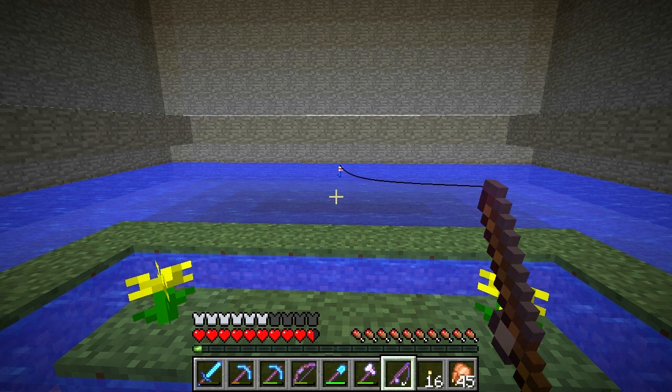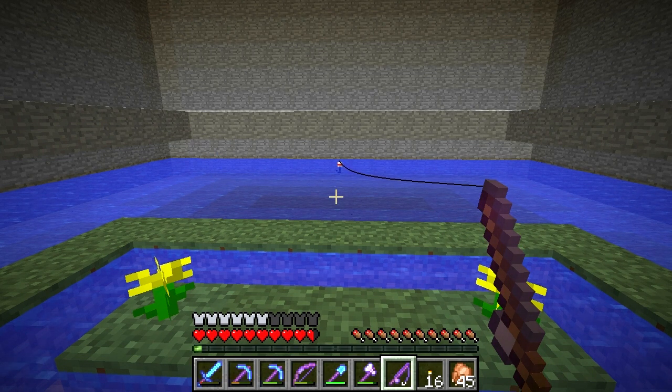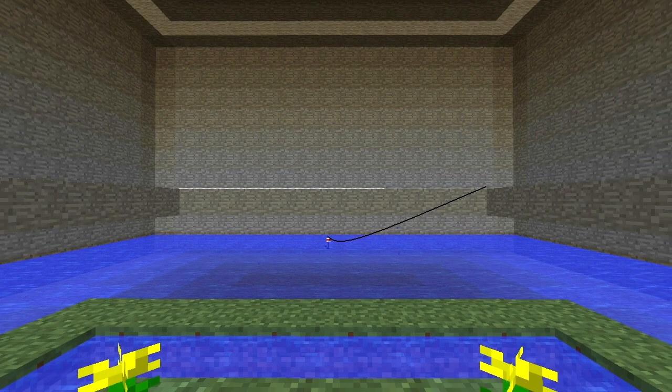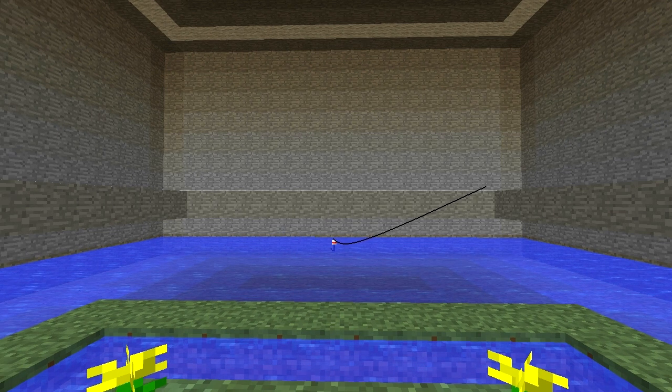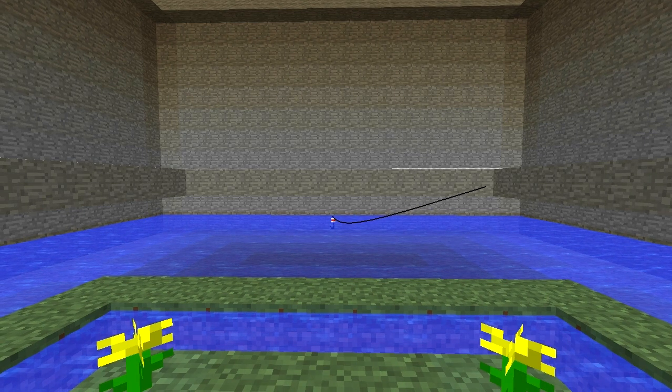Catching a fish is one durability use, hitting a solid block is two, and tugging an entity towards you is three uses on a fishing rod. We're supposed to see a swirling little whirlpool effect in the water. The bobber gets jerked down and then you right-click at that moment. It can be anywhere from five to 45 seconds, so that could be quite some time.